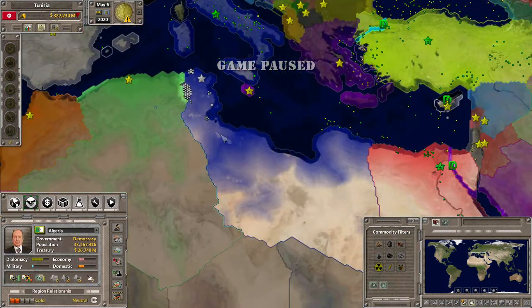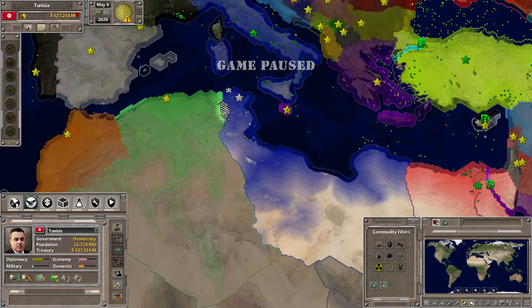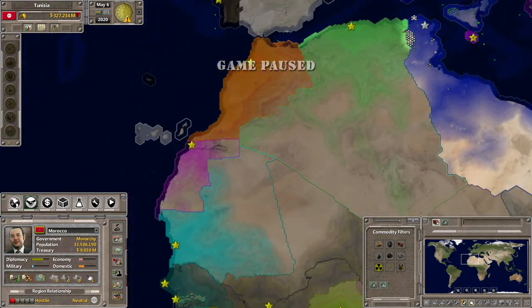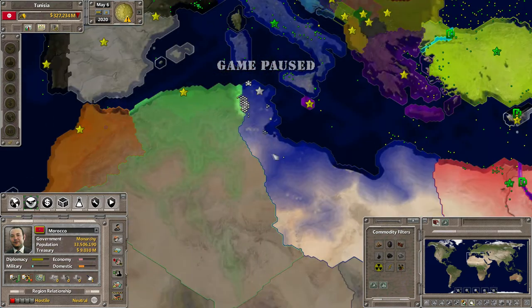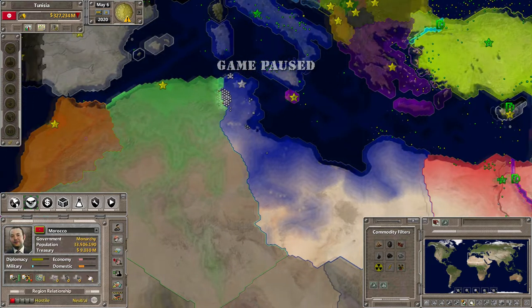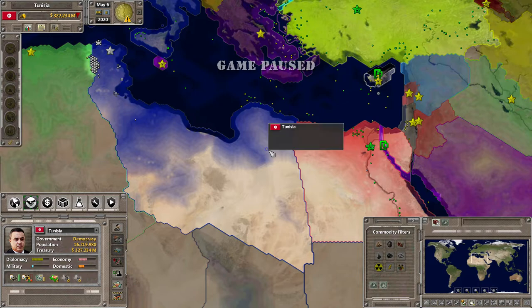My next target is Algeria. This is a minor let's play, by the way, and my goal here is to annex Algeria and Morocco as my last two nations — and maybe, just maybe, go for Western Sahara as well, since that's a part of Morocco or something like that. We'll see how far this let's play gets; two to three nations left to annex and then this minor let's play will be over with.